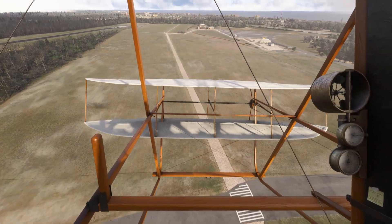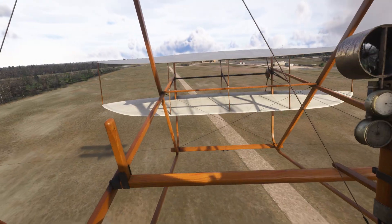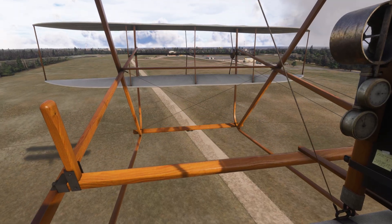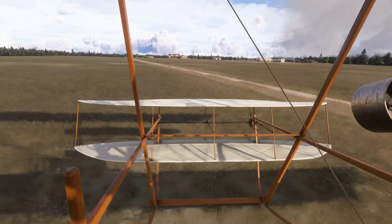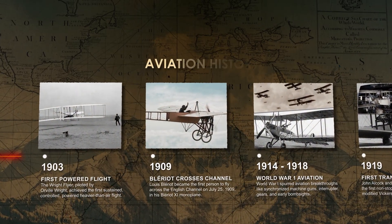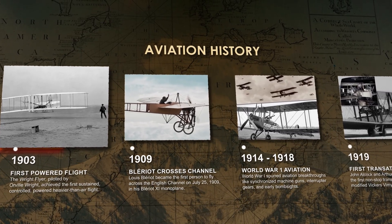After just a few seconds, the engine sputters and quits completely — and that's one hundred percent realistic. The original 12-horsepower engine only carried about one liter of fuel, barely enough for a quick hop. Even running out of gas is perfectly simulated here. Microsoft really thought of everything.